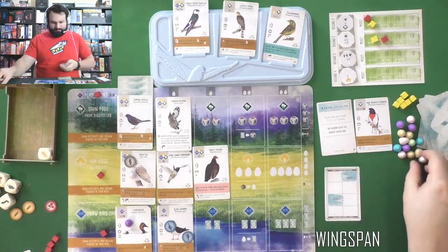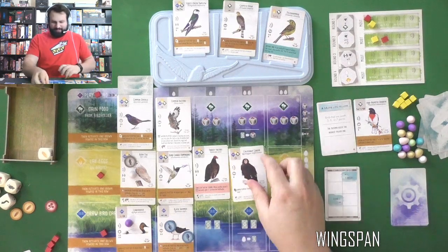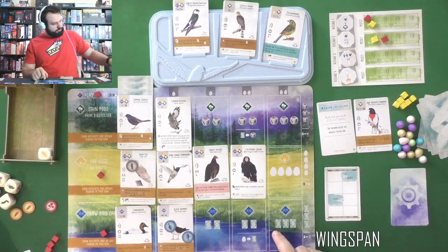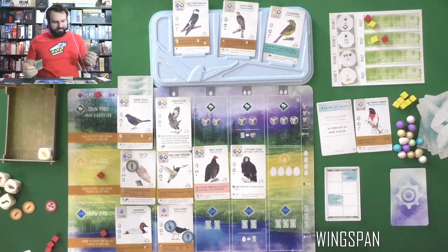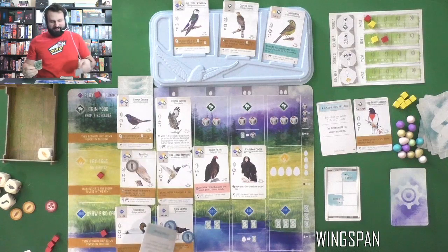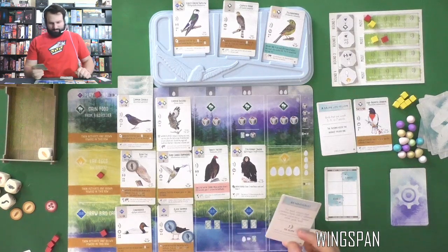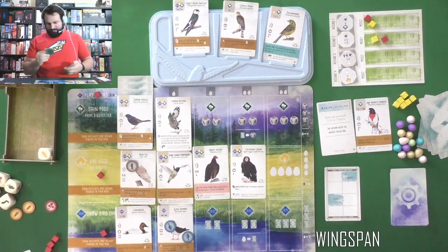I'll shuffle that now. I have eggs left over for my plan. What I'm going to do is try to max out the lay egg action with another cheap creature — the California Condor. I do have two eggs left over to play it. When it's played, I get to draw two new bonus cards and keep one. I've got Omnivore Expert — birds that eat and have a wild symbol — or birds with three different power colors for each column that contains them.